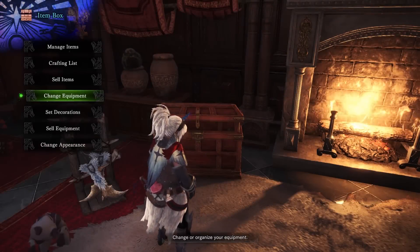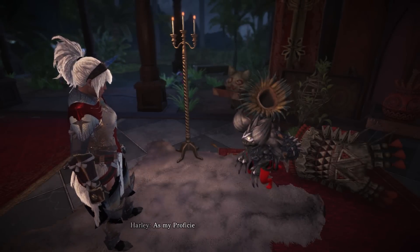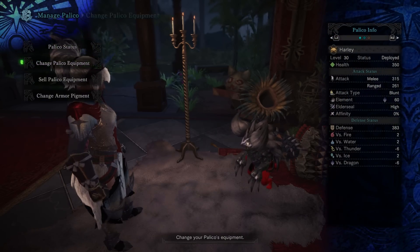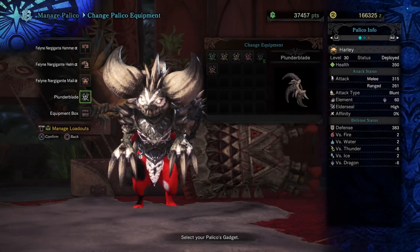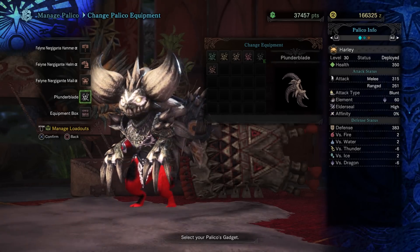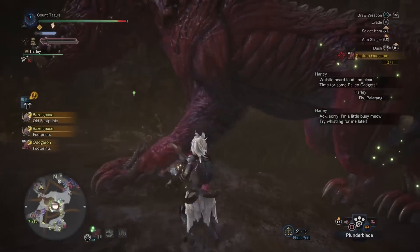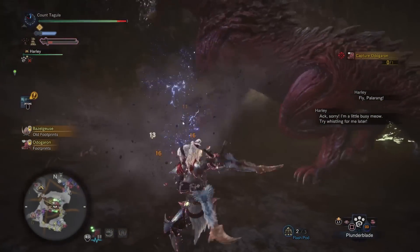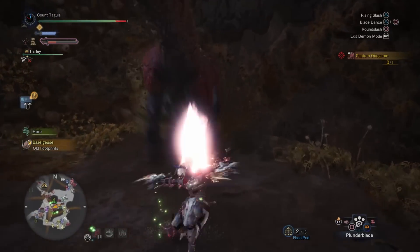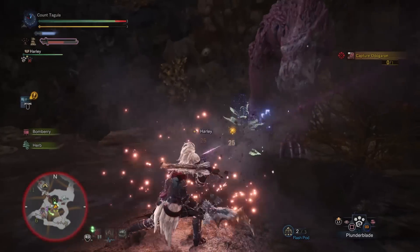Now if you are playing solo, what you're going to want to be using is the Plunder Blade. You can actually get gems from the Plunder Blade, which is absolutely amazing. If you don't know how to get the Plunder Blade for your Palico, there is a video in the description. When you're going through the quest, you're going to want to make sure that you actually order your Palico to use the Plunder Blade, and you have a chance from the actual ordering of the use of Plunder Blade, as well as your Palico will occasionally just use it throughout the fight, and hopefully you'll get a gem from that.